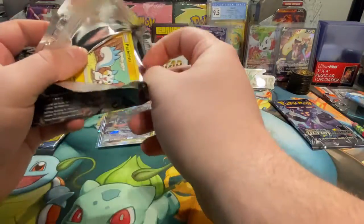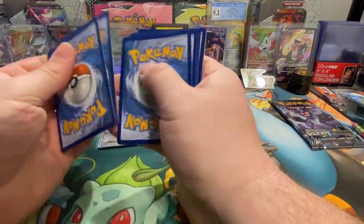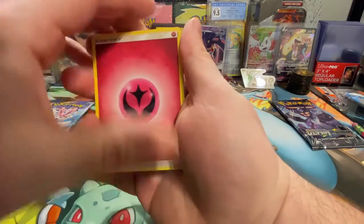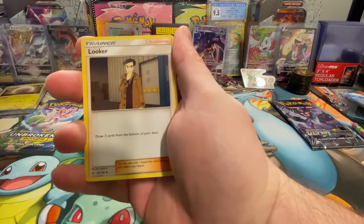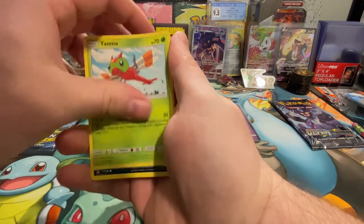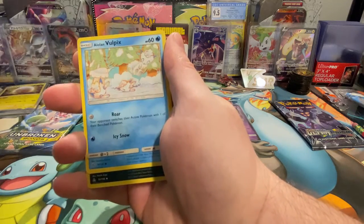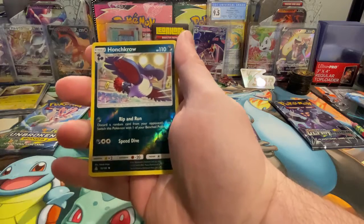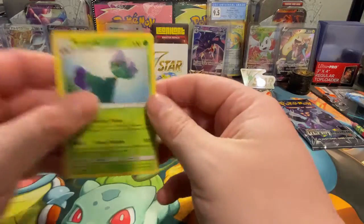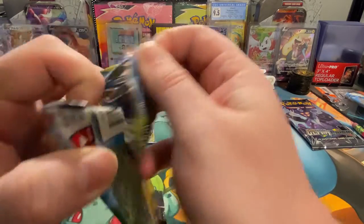Can't be slacking! Hopefully we'll get something great out of here — a Lillie full art, Cynthia full art. I love the trainer full arts, they're amazing — definitely where the money's at for me. We have a Honchkrow reverse holo and a Roserade is the rare.